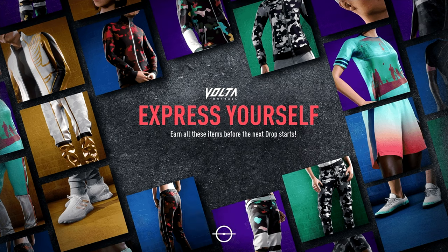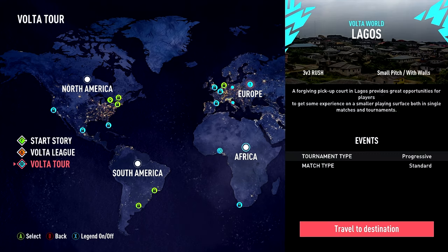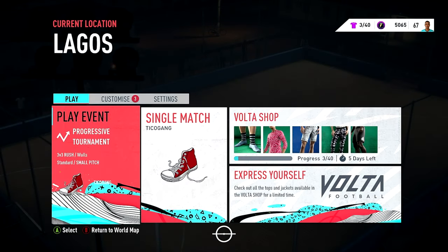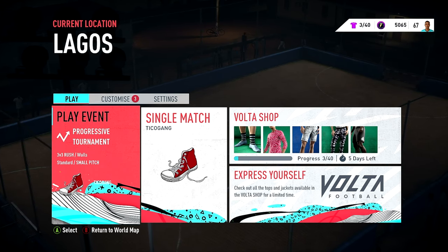So if you want to change your gender, if you want to change your style as far as attack, or if you want to change your skill tree, I'm going to show you how to do so. I'm going to go into Volta Tour and travel to my destination. It's a good thing because I searched the internet and I didn't see how to edit your build or edit your creative player in FIFA Volta.